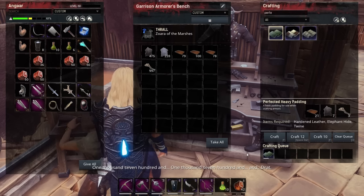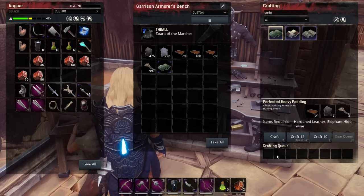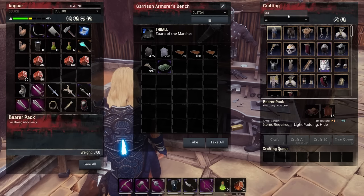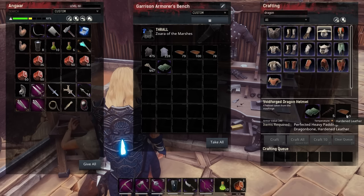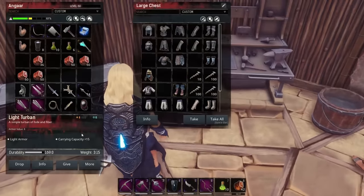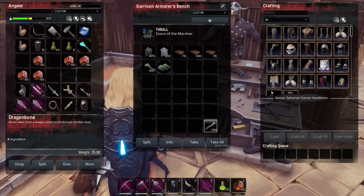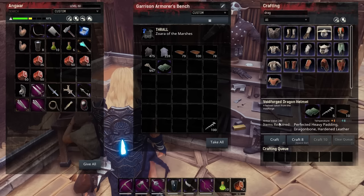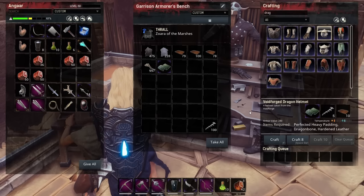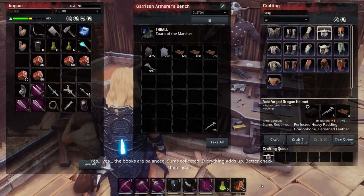It takes quite a while to craft — everything's a lot slower at epic level. Now we want to make the heavy dragon bone helm. It needs another 10 hardened leather as well as five dragon bone. Dragon bone is not a problem — we have hundreds. Let's put that in there and try crafting the dragon bone armor helm. By default without additions from the armorer it should have 240 armor.